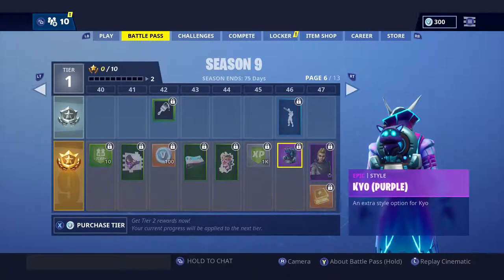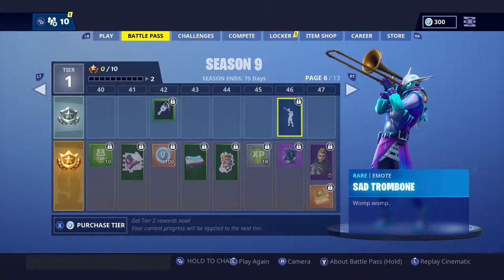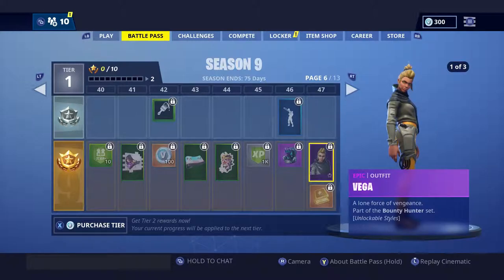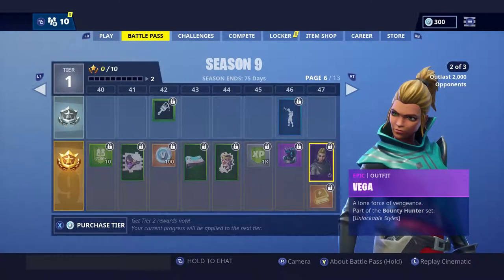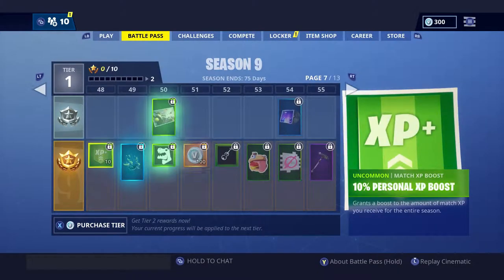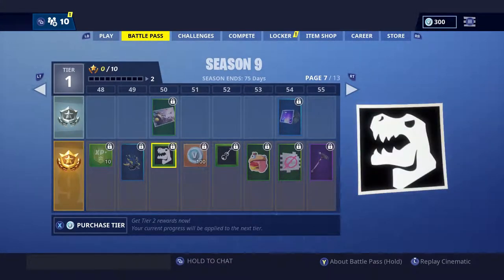Now we get the Kyo purple version back bling — actually goes perfect with the skin, it's awesome. The emotes are insane so far, I love it. Next skin is the Vega — not bad, looks pretty cool, I wish there was like a mask or something on it but that's fine. Oh my god, bananas — yes, I love that! It goes well with Peely from last season.